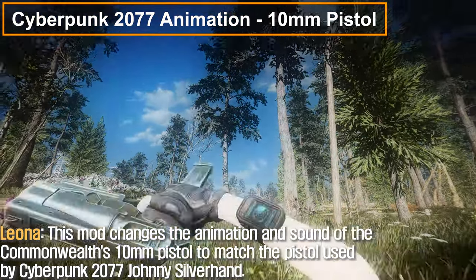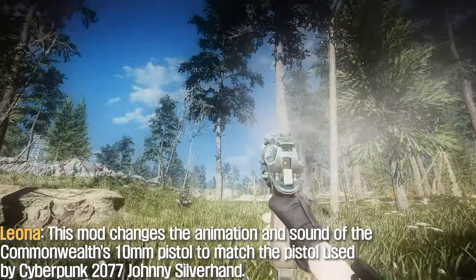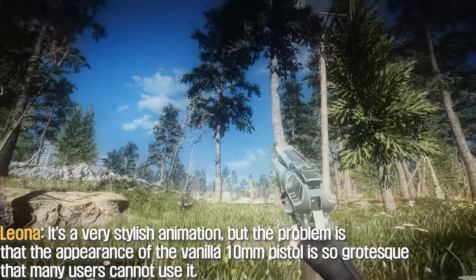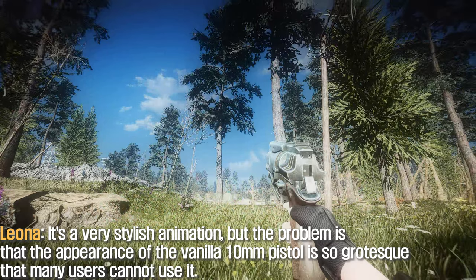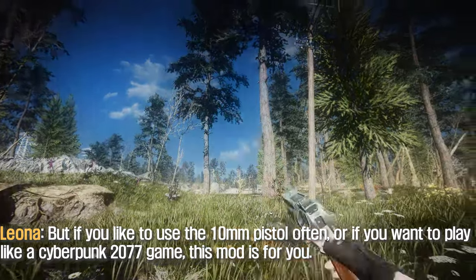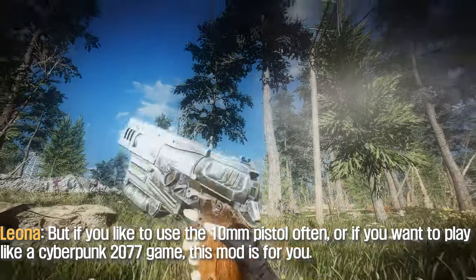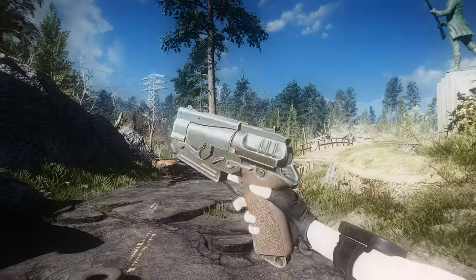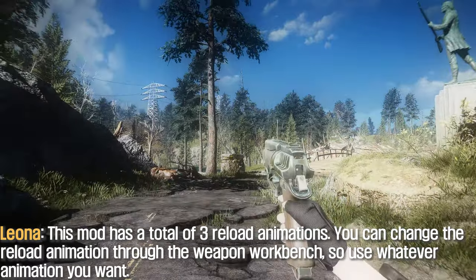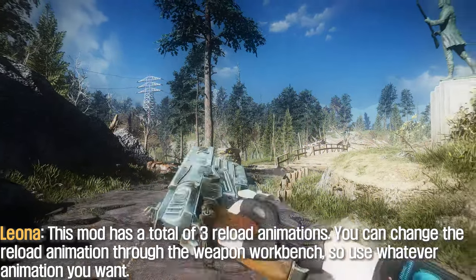This mod changes the animation and sound of the Commonwealth's 10mm pistol to match the pistol used by Cyberpunk 2077's Johnny Silverhand. It's a very stylish animation, but the problem is that the appearance of the vanilla 10mm pistol is so rough that many users cannot use it. But if you like to use the 10mm pistol often, or if you want to play Fallout 4 with a Cyberpunk 2077 feel, this mod is for you. This mod has a total of 3 reload animations, and you can change the reload animation through the weapon workbench.